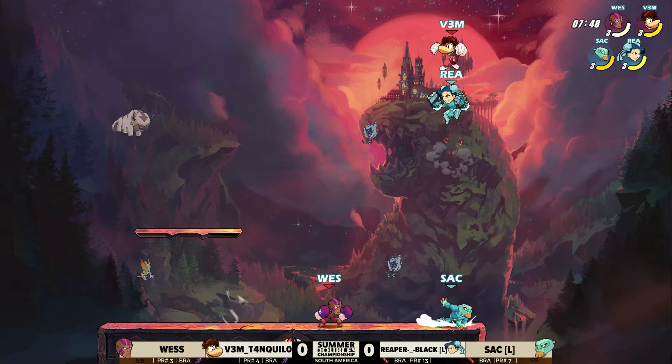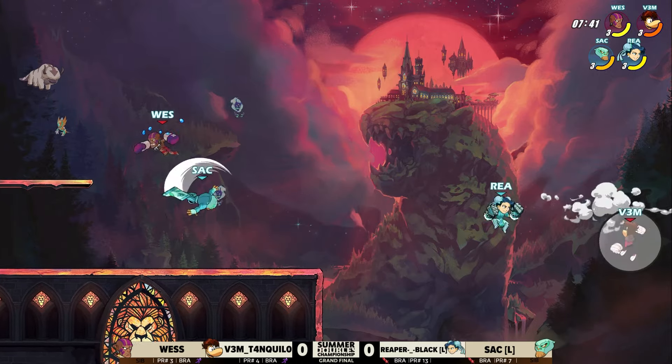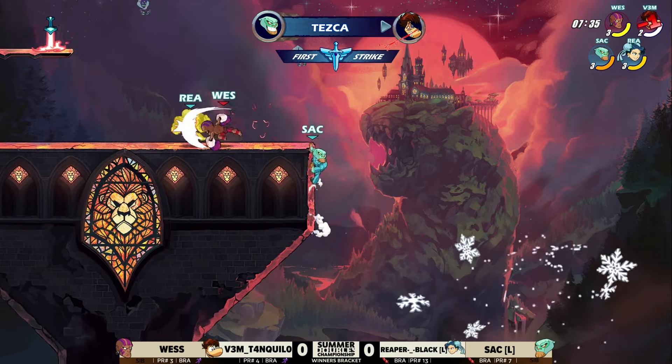That's already 50-plus damage put on Sack very quickly, and Reaper. Wes going real low there, wanted to go for the edge guard. Mutual Sig connects on the two, so Reaper's going to throw out more. He really wants it. Vim can't find the hit.